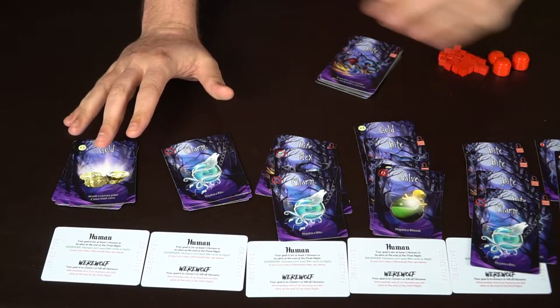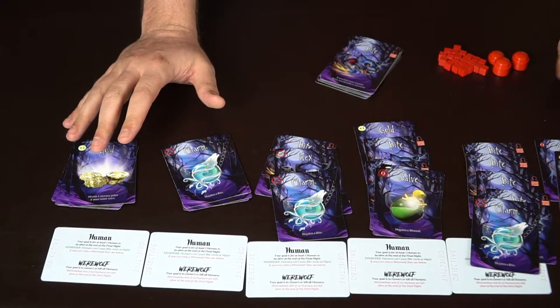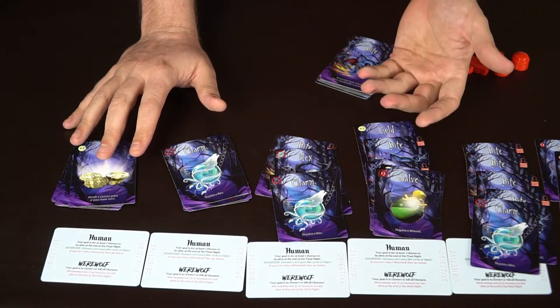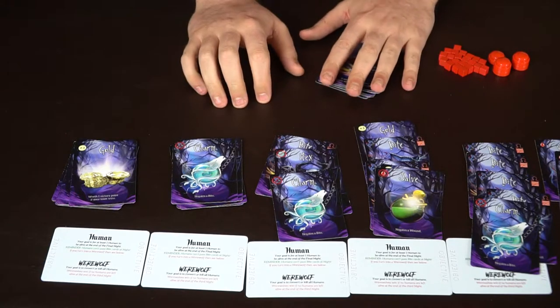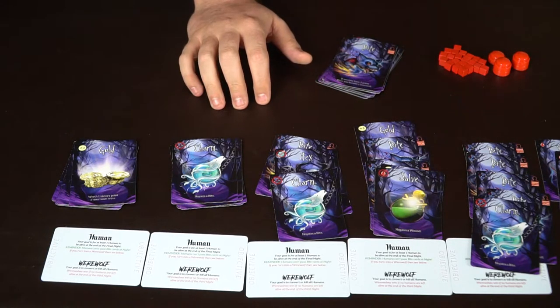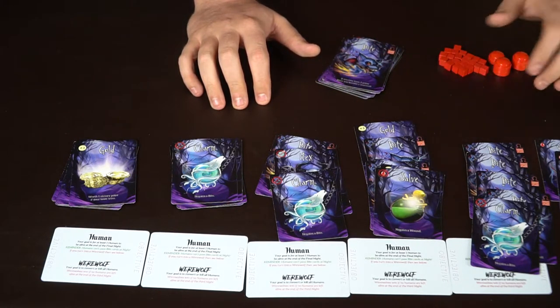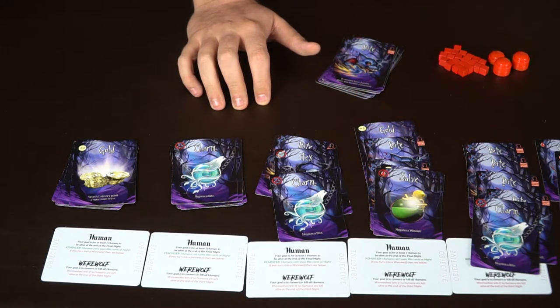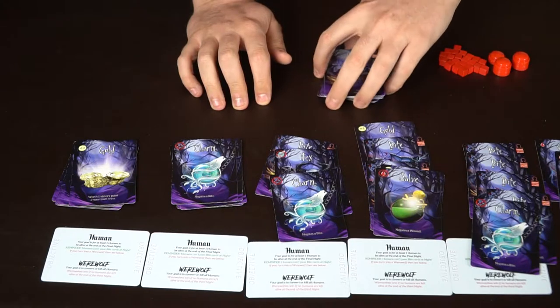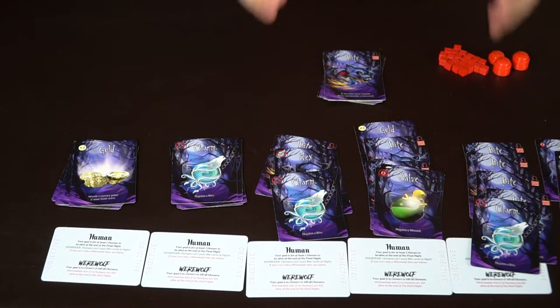Deal the cards out one more time from left to right — remember werewolves can give out bites but nobody else can. After that, you do the growl part where werewolves start thumping the table. Whoever is a werewolf does that, and whoever isn't — still alive as a human — stays silent. If any humans are left, and everyone's thumping, the werewolves win. If there's one human left, the humans win whether the other humans are dead or not. And that's the basic idea for Growl.